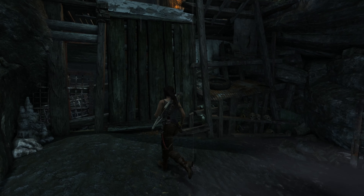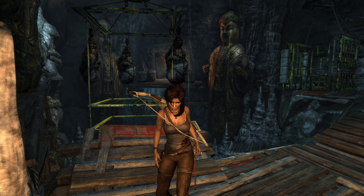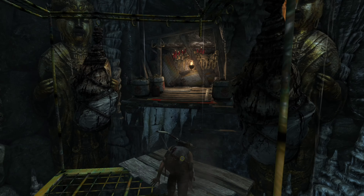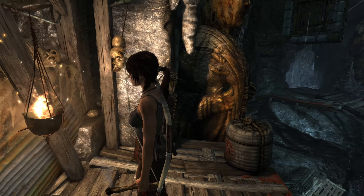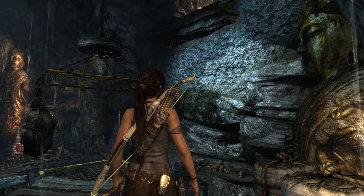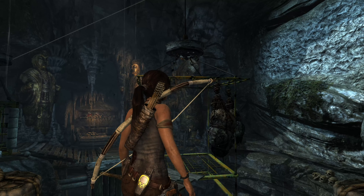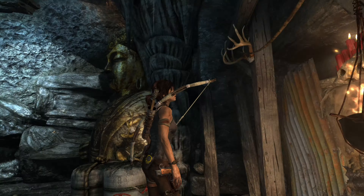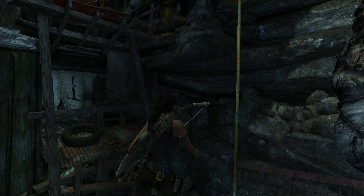Hopefully we didn't get ourselves stranded in here — we did not. It looks like we have to get all the way across, which means maybe we just have to go fast enough. There we go. Now from here, what's the next spot we go to? That's the question. It looks like that wall can be climbed on, but what's the best approach to get to it?